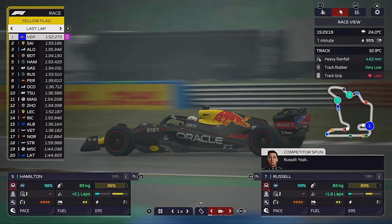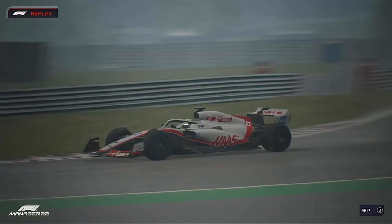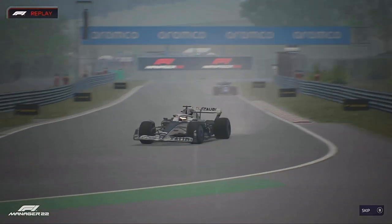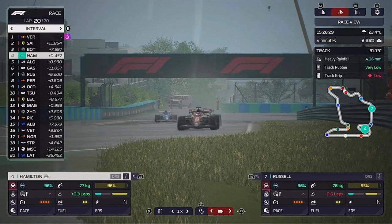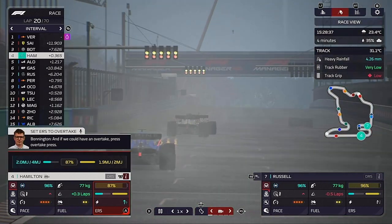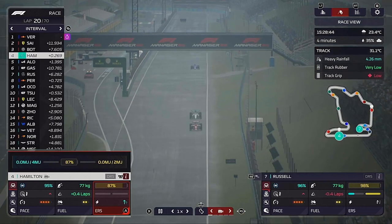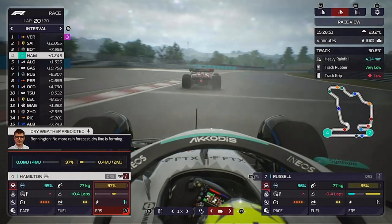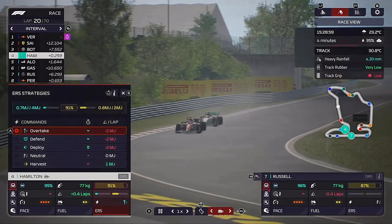Hamilton is hunting down Valtteri Bottas, who did the same thing as Alpine and went onto the wet tyres. But now drivers are struggling in these conditions - Mick Schumacher spins round, and a couple of laps later an Alfa also spins at the exact same part of the track. The rain is still very heavy and Lewis is on the back of Bottas. Can he get past? He's got the pace, he's very quick, but Bottas never been that good in the wet - yet Lewis just can't get close enough.